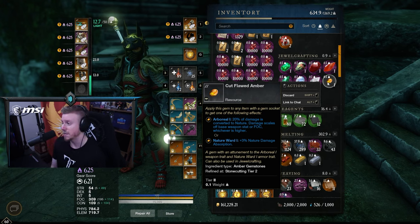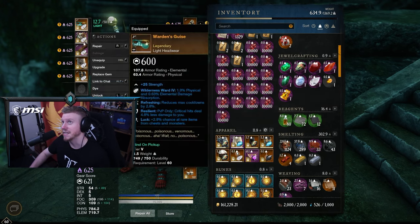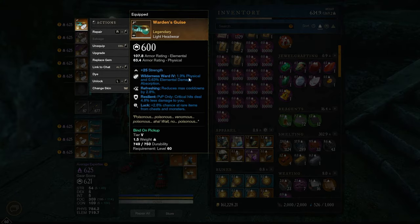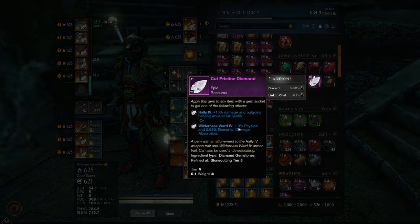Now let's talk about armor. This one is pretty straightforward. I generally recommend Diamonds in your armor — this covers most content in the game. Diamonds give you physical damage absorption but also a little bit of elemental as well. Most of the damage you take in New World is physical, with some elemental lurking around from mage enemies in dungeons. Diamonds cover you for the most physical damage while also providing a little elemental resistance.